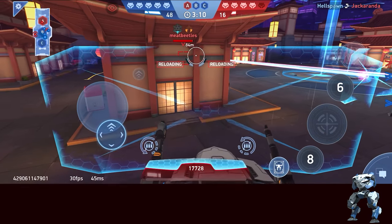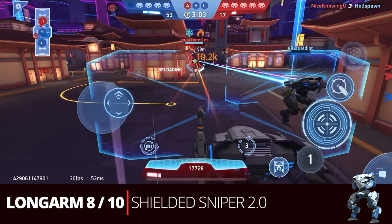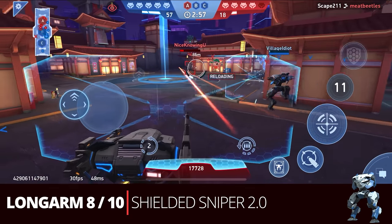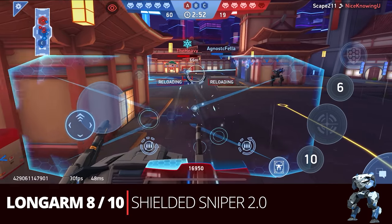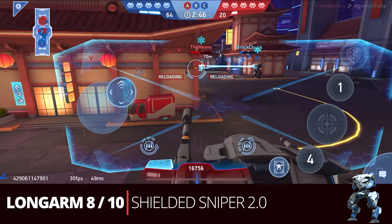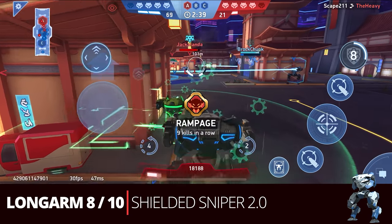Next we have a variation on the shielded sniper: the Long Arm 8 and Long Arm 10 — shielded sniper 2.0. This functions the same as the dual Long Arm 8s but you'll do more damage with the 10. The Long Arm 10 is also decent for targets that get up close — not the greatest but not the worst — so it can engage a bit closer than the 8s could. Just don't expect it to kill a whole lot up close.